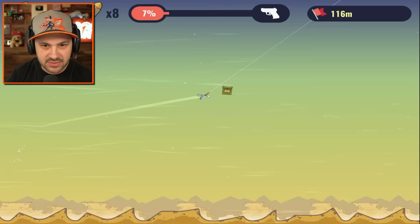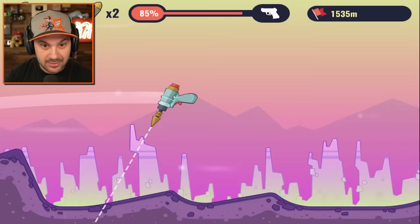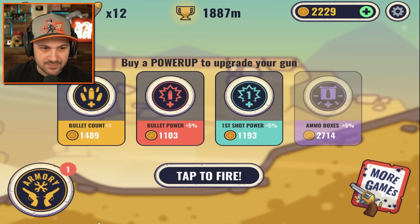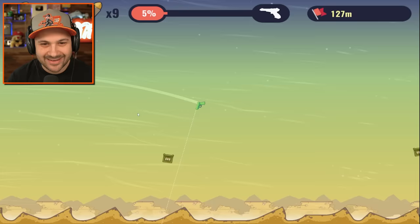This is the run right here, we're unlocking the next weapon — guaranteed, 100% chance. You just need to believe! That's a new record — we're in the desert now! That was insane! I've got $4,200 to burn — ammo boxes, bullet power. Armory, what do you got? Water gun?! I love it — bloop bloop!